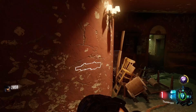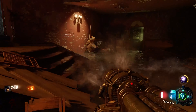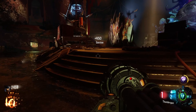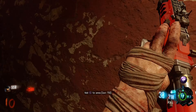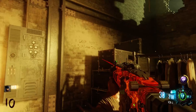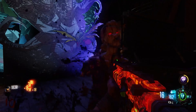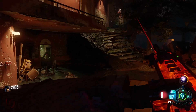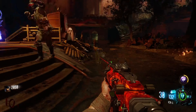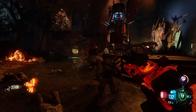This is where I went for a high round - I remember just training around with the Apothicon Servant. I think this is an ICR wall buy, which is funny because the ICR actually ended up being a wall buy on the Zombies Chronicles version of Kino too. Kino is just kind of a hot spot - it's the good high-rounding spot, it has a good gun wall buy, and it has the hat location. Best of both worlds.